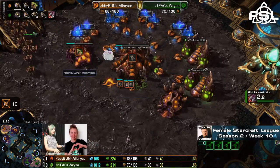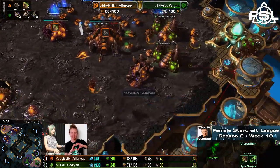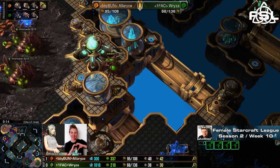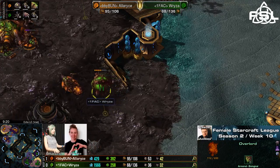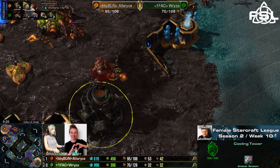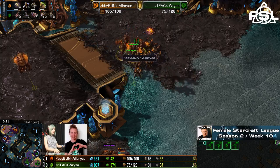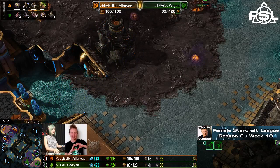The Mutalisks might be the big problem. Alaris managed to get her Spire up, has four Mutas in production — not all too problematic for now. Ryza will actually get a very early warning here because the four Mutas bothered to attack this Overlord without even killing it. It seems Ryza will just lose that Overlord anyway, and well, for now the Mutas are not that big of a problem — it's only four of them and Alaris was not really actively using them until now.